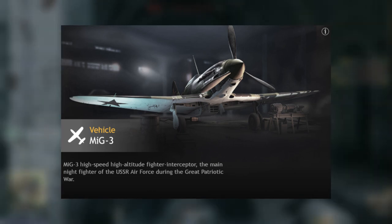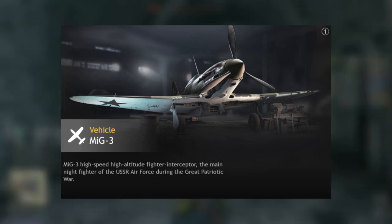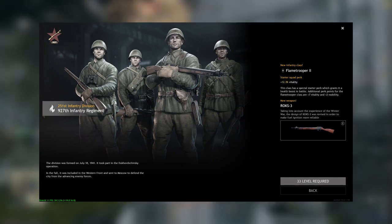Level 32, the MiG-3 — two 20mm cannons. Pretty much useless, literally useless. Level 33, you have another flamethrower, the ROK-S3. I would not suggest that you use it.